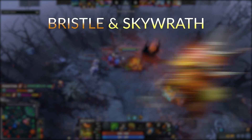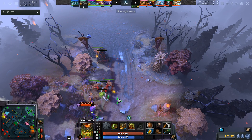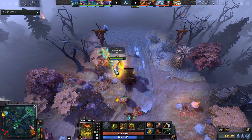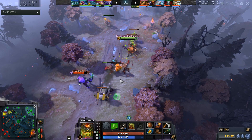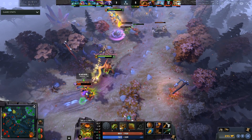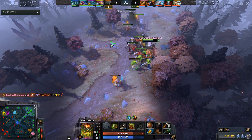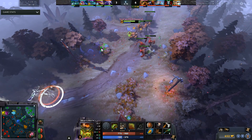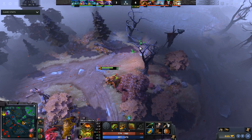At number four is Bristleback and Skywrath Mage. Bristleback's Viscous Nasal Goo is unbelievable at level one, and having two slows is even more devastating — Goo plus Concussive Shot takes people to near-zero movement speed. It's a 20-base movement slow on Goo paired with Concussive Shot. Skywrath's right-click has great attack range and a decent animation you can cancel with Concussive Shot for heavy burst damage. At level 3 with points in Goo, Spikes, and Concussive Shot, almost no hero can sustain this.